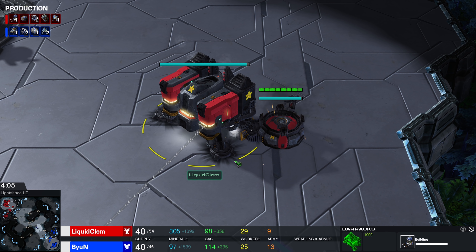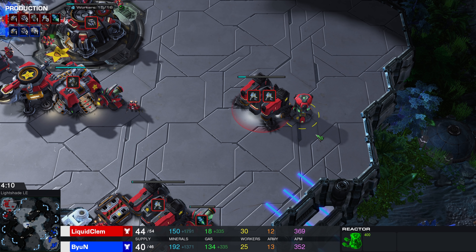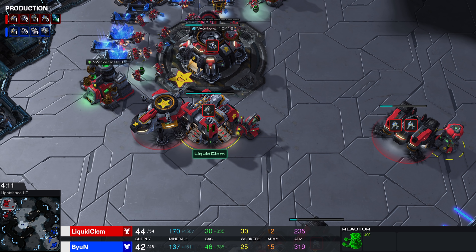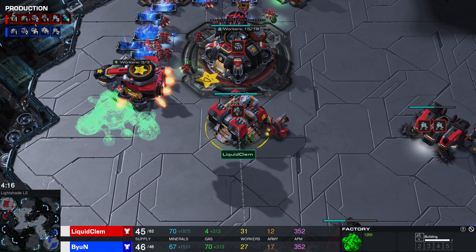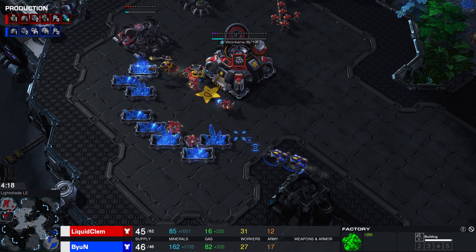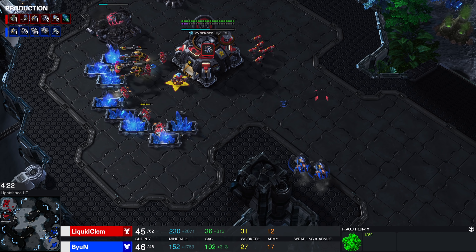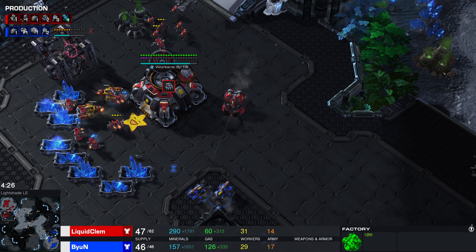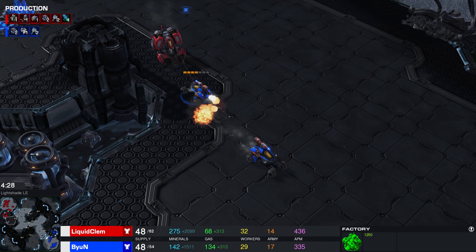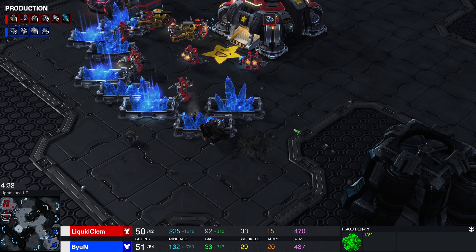It's going to be a double barracks opener from Clem versus a single barracks from Byun. Don't know exactly if Byun picked up on this already — I guess he sees the lack of expansion on the low ground, so maybe that's enough. Every once in a while we see Terran players making their CC inside the main base and floating it over, though that's pretty uncommon at the pro level. Even seeing the lack of command center there may be enough for Byun to start up a bunker.